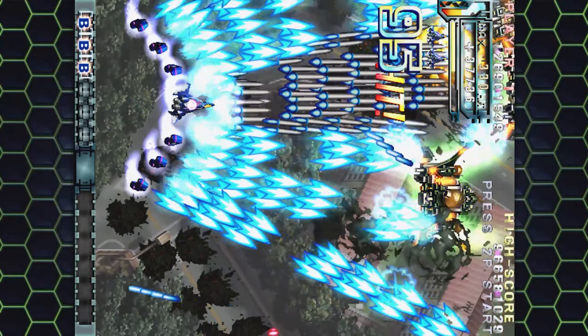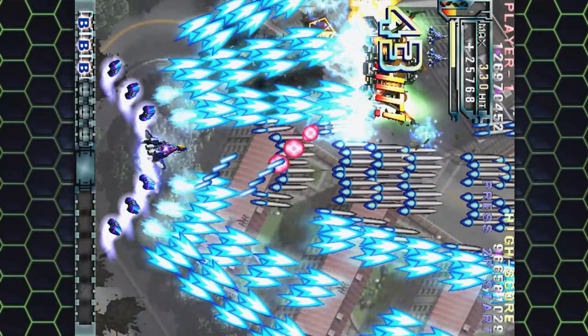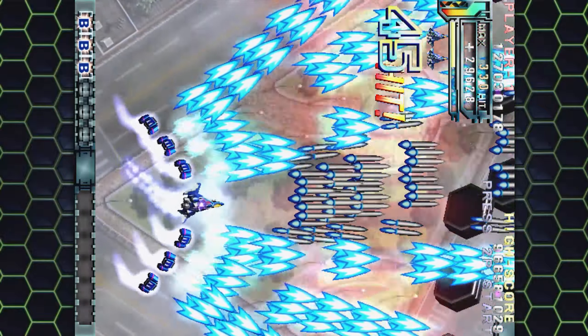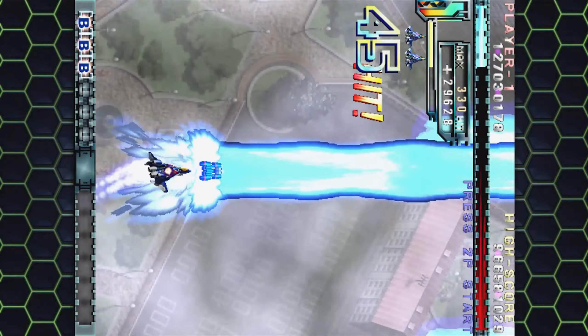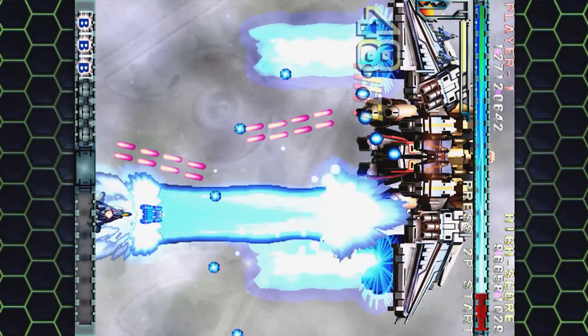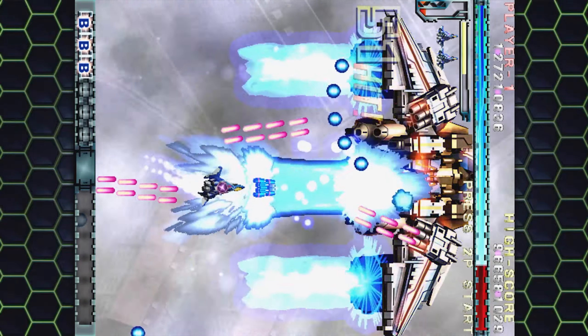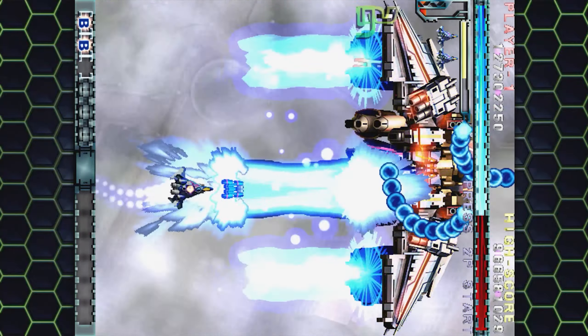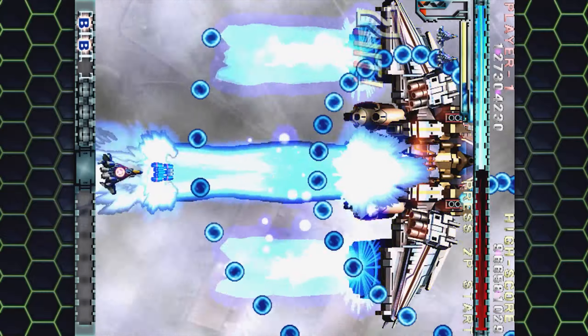Here you've got gun placements that fire a sort of pinky thing at you, and the only way to get rid of them is to use your thick laser. It's kind of like G-Darius, where the boss fires the big laser out of its gob and you have to use your beam to combat it. You've got that thing going on.